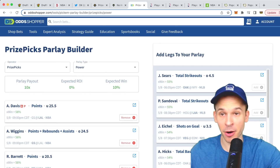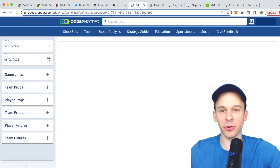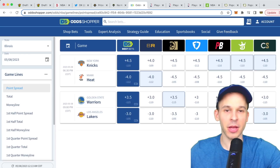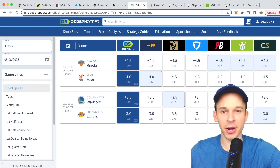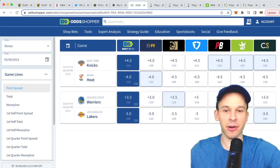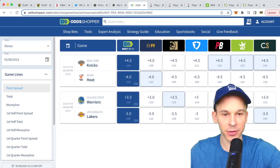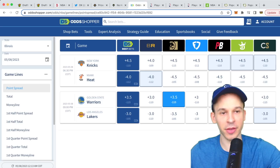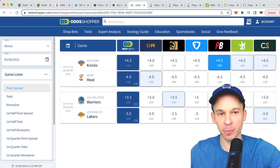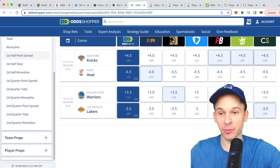Another helpful feature is the compare NBA bets tool. Say I want to bet Warriors plus three and a half — I can see the best odds across all books. Here, minus 115 is the best available, and it highlights which book has the best odds for you. This works for player props as well.